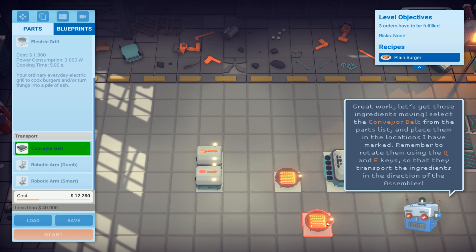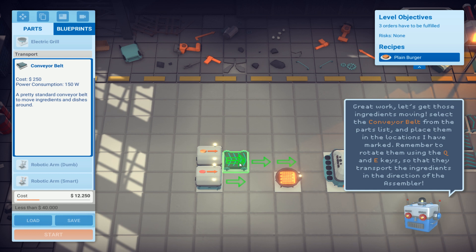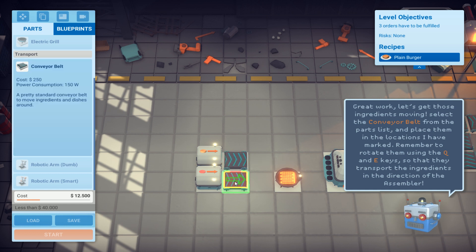This is why my game video is a little bit weird and I'm sorry for that. I'm just an old YouTuber trying to play some computer games and they don't always work well. Great work - let's get those ingredients moving. Select the conveyor belts and place them. Yes, conveyor belts - neat one there. This game could be fun so I have to spin this around.